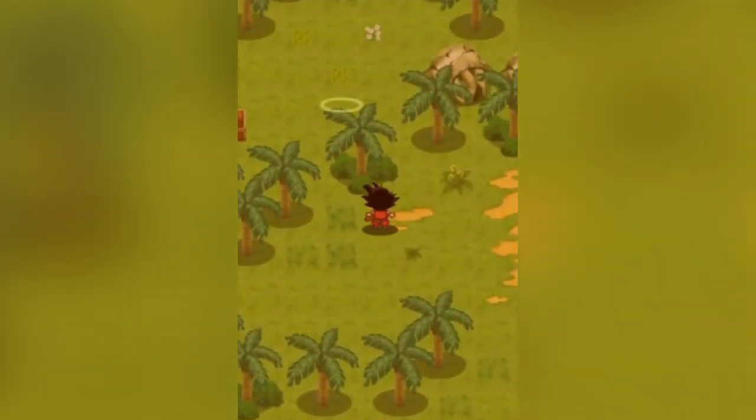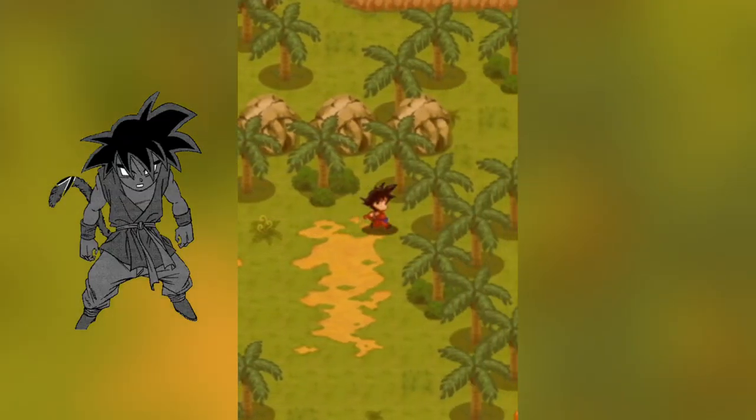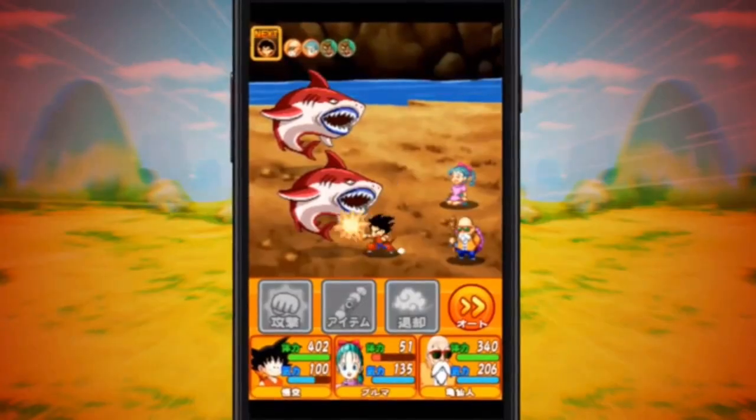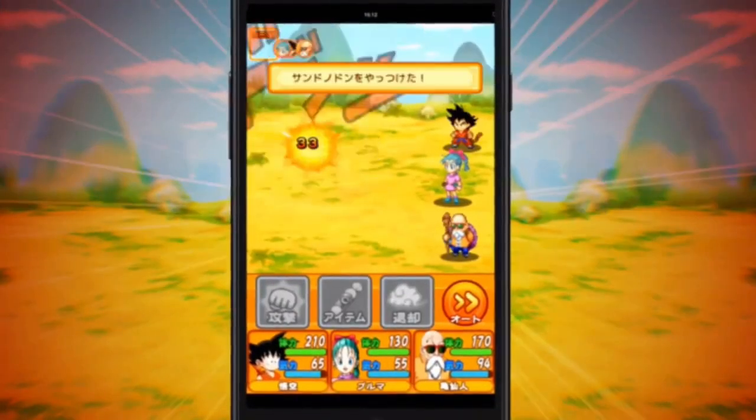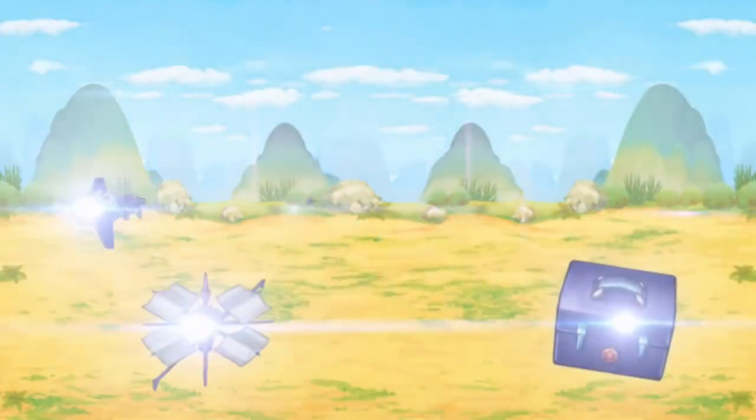Early bosses included Tian, Piccolo, and these sorts of characters, but also strange ones like Shadow Goku. And a fun fact: the key Goku art used for this game was recycled from Dragon Ball Origins 2. Recently, modders who were originally working on Attack of the Saiyans also found information on this game, such as the sprites.